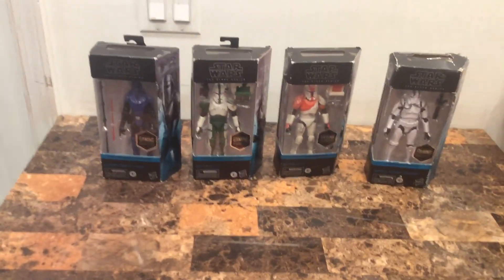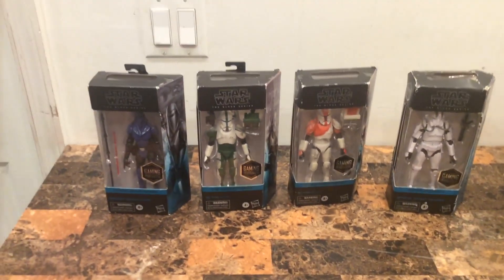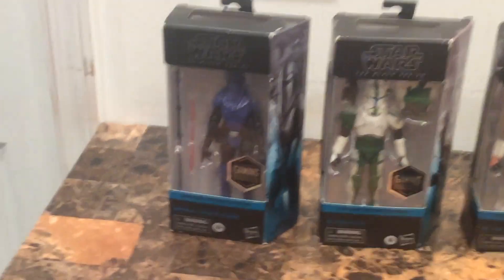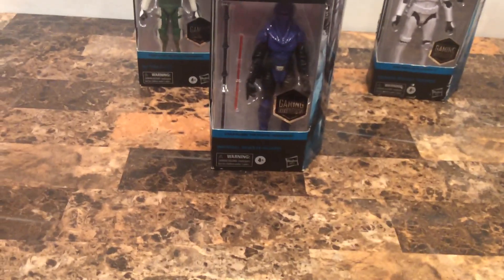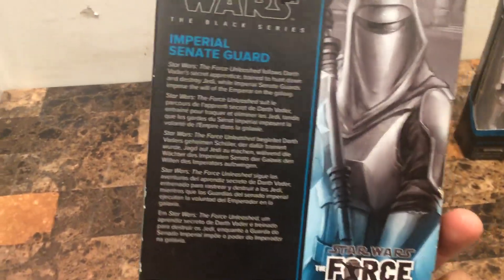To rate the top three of the Black Series Gaming Greats action figures: number one, the Imperial Citadel Guard; the Fixer, RC-1140; and Boss, RC-1138. Those are the top three designs for the Black Series action figures. Boss and Fixer from the Delta Squad are the top two. And the best design is, nonetheless, the Imperial Citadel Guard. I love the way how they designed the color scheme and design. Mostly we get the Imperial Citadel Guard in red, but this is a Gaming Greats version — based on Darth Vader's Apprentice.